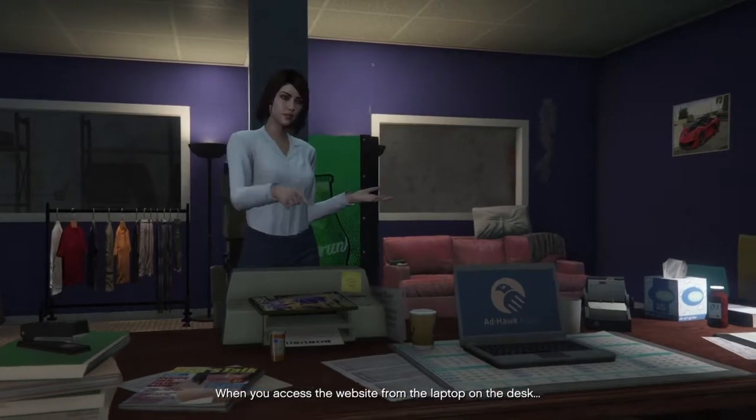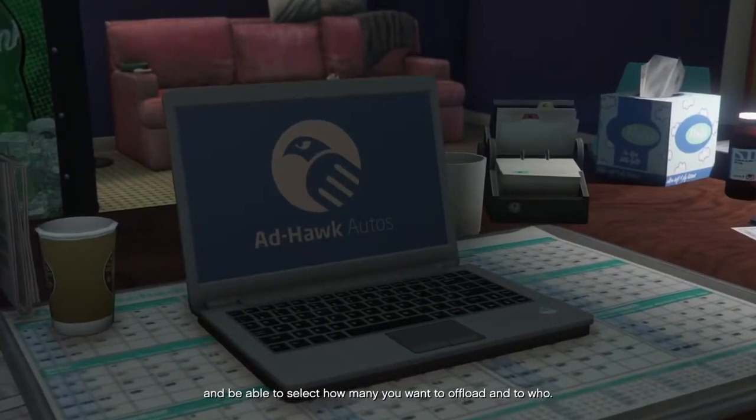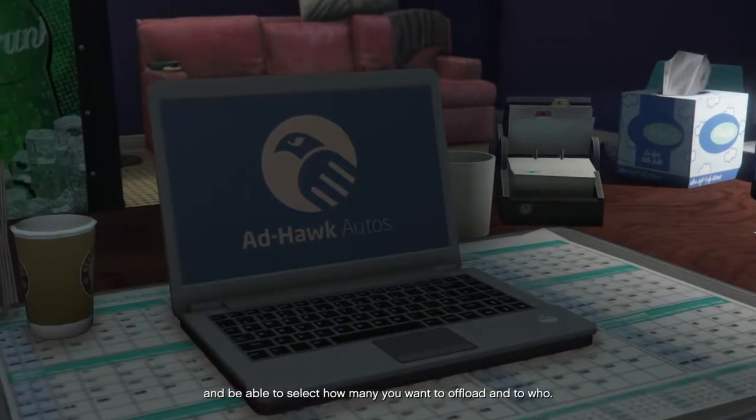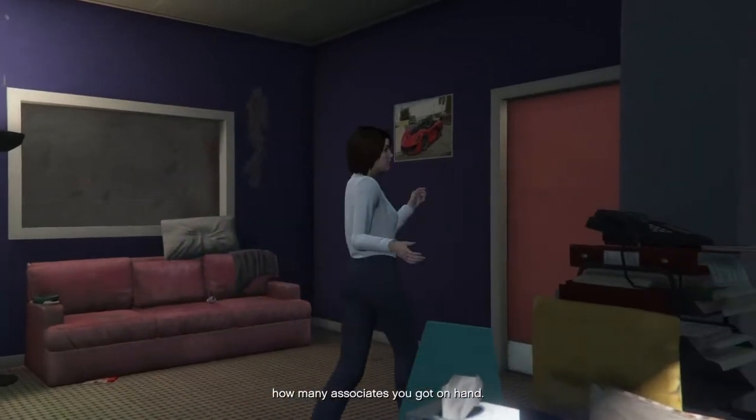When you access the website from the laptop on the desk, you'll see your current stock of cars and be able to select how many you want to offload and to who. The amount you can sell at any one time is dependent on how many associates you've got on hand.